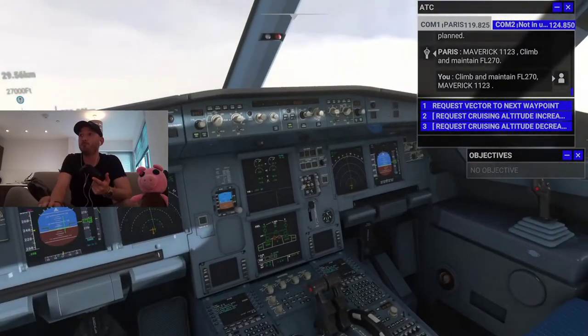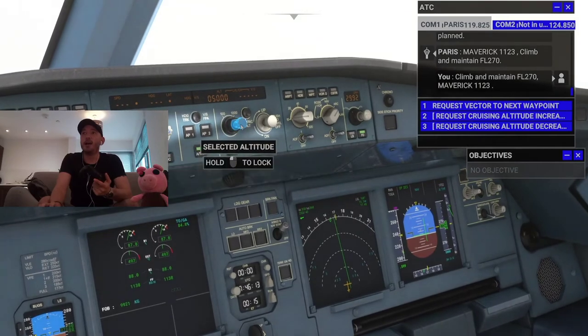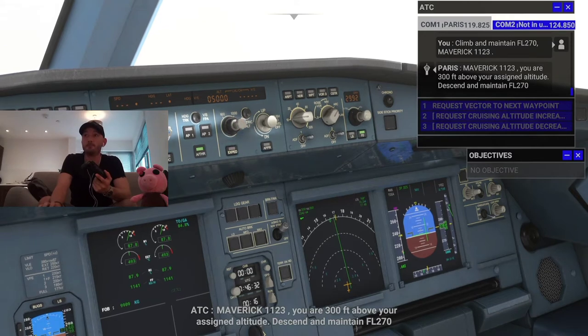We're at 27,000 now. There are two ways to do this. First I'm going to set the altitude. You use this dial here in the middle of the cockpit. The bottom part of that button switches between 100 and 1,000 foot increments. I'll set it to 1,000 increments — so that's 100 and 1,000 markers.